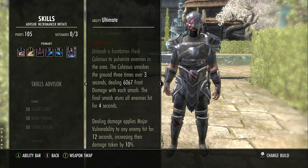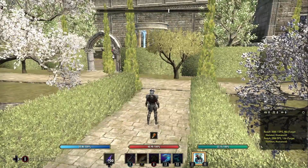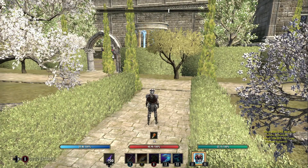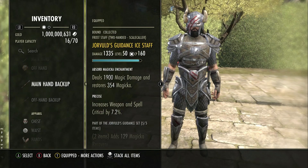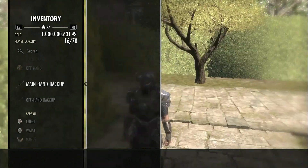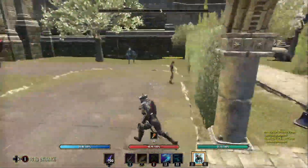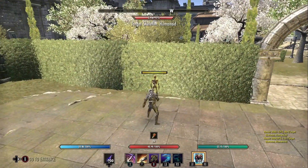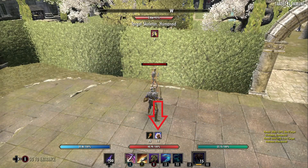So now you're getting that two-for-one benefit, and it could be quite strong because you could potentially have somebody else using a different ultimate. I've got the colossus ultimate on now and that's at 213 ultimate — it's 211 ultimate to cast it, so we're basically on the ultimate cooldown. With the other gear I'm using, I've combined this with Jorvuld's Guidance, which increases the duration of major buffs, minor buffs, and damage shields by 40%, so it's going to increase the duration of the champion set's major force. We drop the ultimate and we've got 19 seconds of major force.